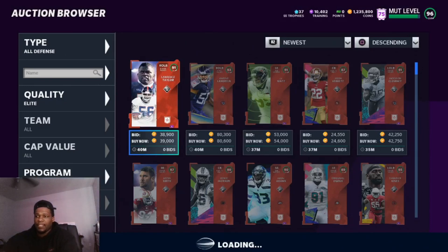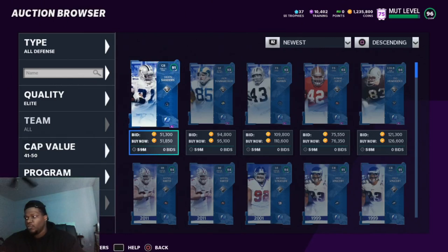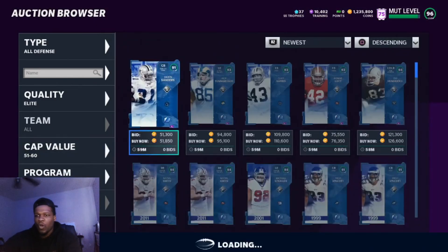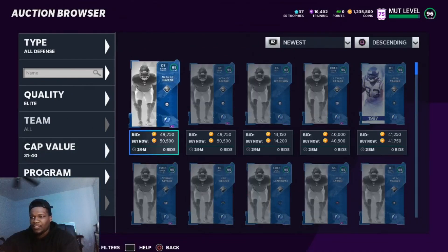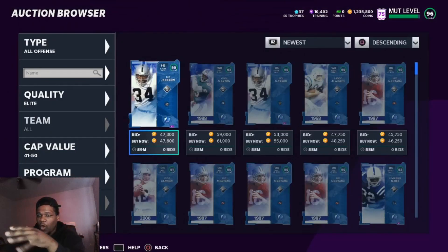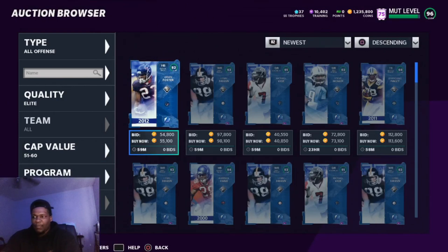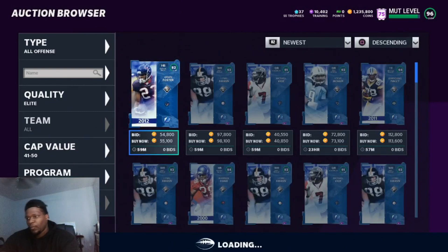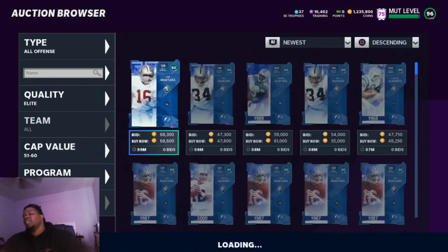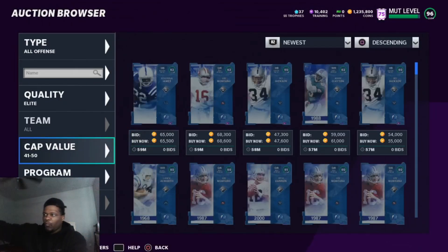You can take this same back-and-forth method and apply it to legends or any big program. For legends, try all defense 41 through 50 — if you can't do 51 through 60, try all offense 41 through 50, then see if 51 through 60 works. I'm basically creating filters for y'all to jump into right away. Sniping is about being in the right filter at the right time — stick to one filter and be consistent. With all offense elite 51 through 60 legends you can go back and forth all day and make great profit.